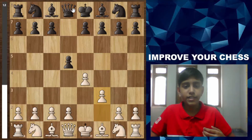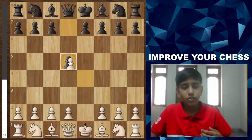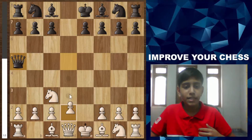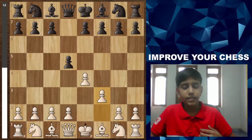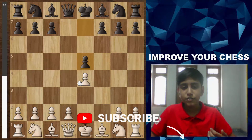f3 weakens your king's diagonal. Black has the option to take the pawn, and after queen takes you gain activity. After Nc3, if the queen moves to a5 or d8, you play d4 and gain a lot of space developing your pieces well. But f3 is a defensive move that doesn't activate your pieces. Black takes the pawn on e4 and then plays e5.